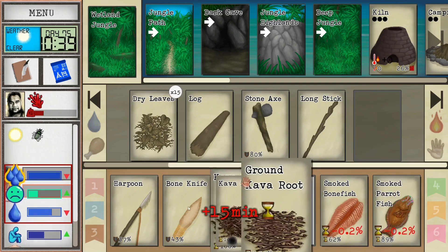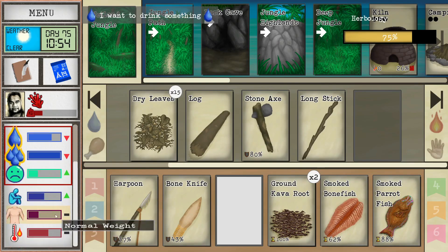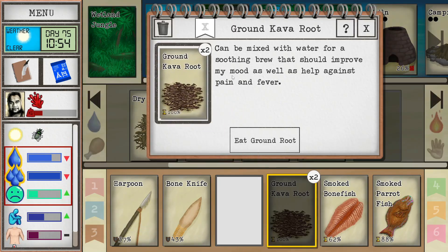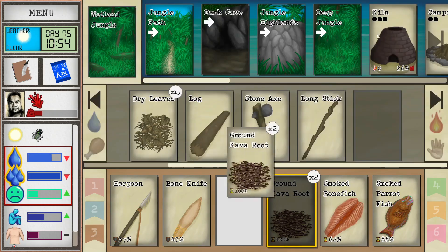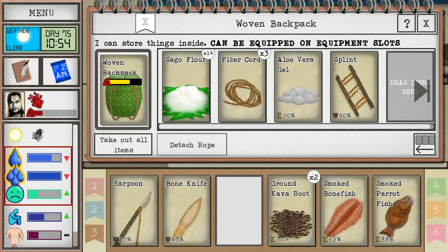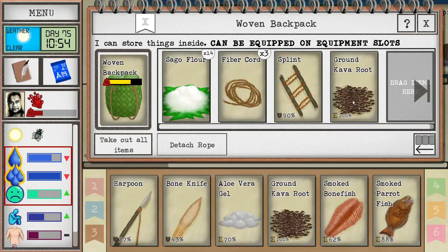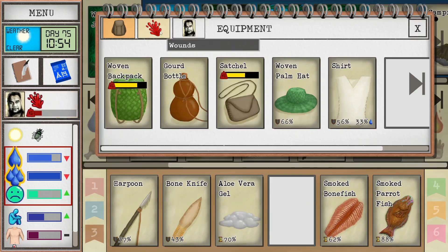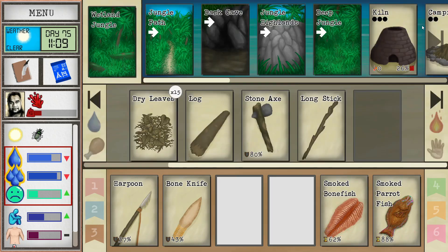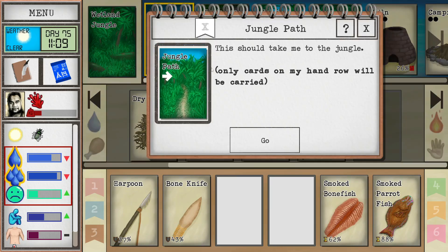I'll crush up the kava to get it ready. We don't really need it necessarily, but I'll use it to boost my mood — it literally says it improves mood and helps against pain and fever. Let's also apply more aloe gel to the wound — it's at 19%, almost healed, but no reason to risk it. The aloe vera goes bad pretty quickly.